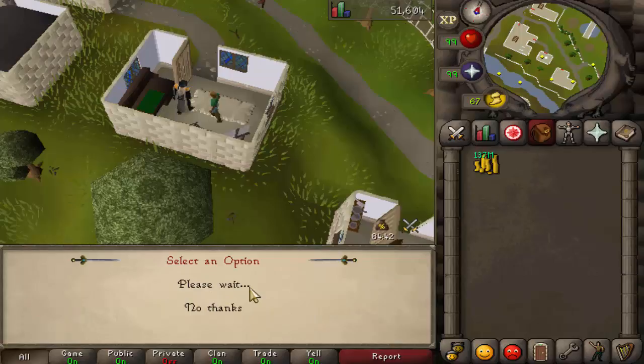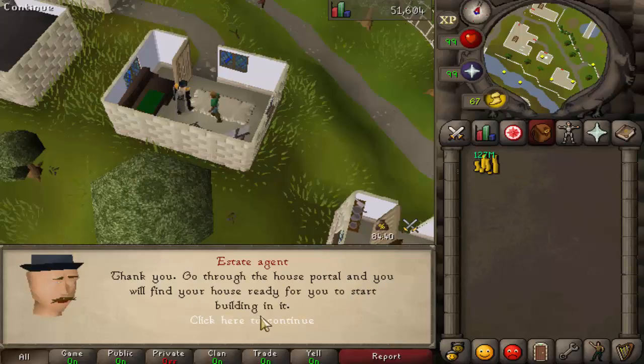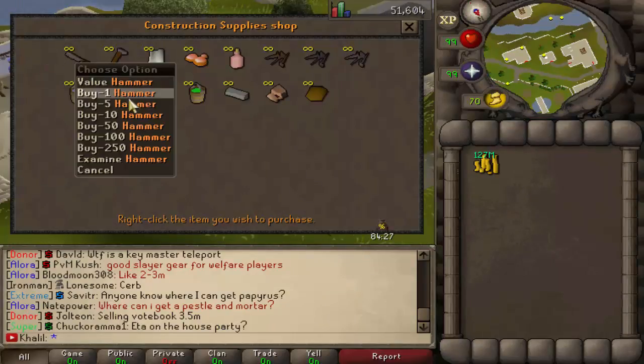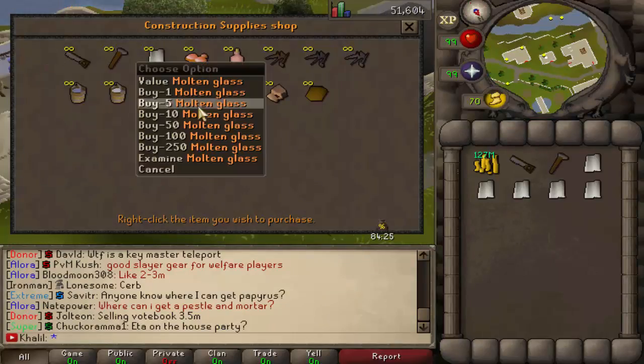It costs around 10 mil to buy a house in Remington. That's the start of the house, so we're going to do that. Also, you can start off by buying supplies — so a Hammer and a ball of cloth. Let's buy a bunch of these.